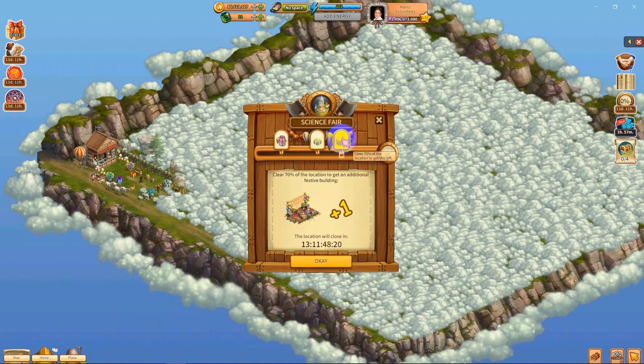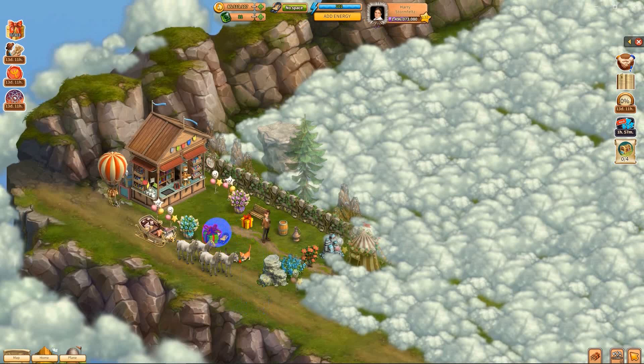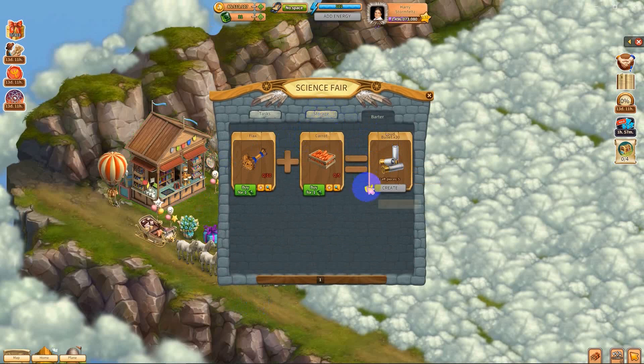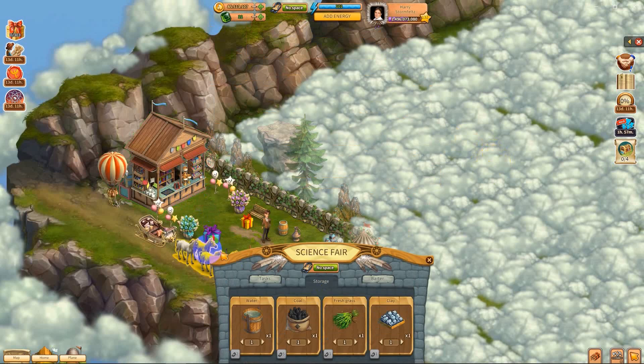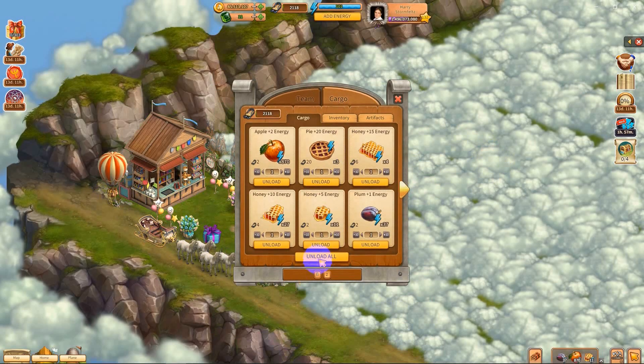A tree. And another festive building. Look at him — an angry mushroom. Cool. And we have gifts here. Let's see what's here. We have bullets that we're gonna need — better make a note of that. And that's it. Let's unload this.